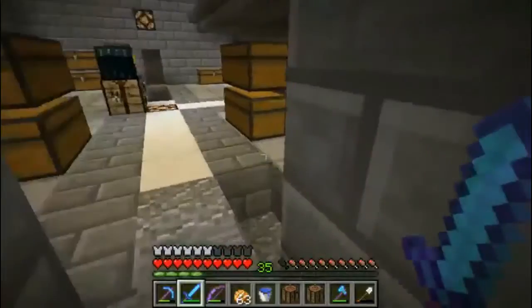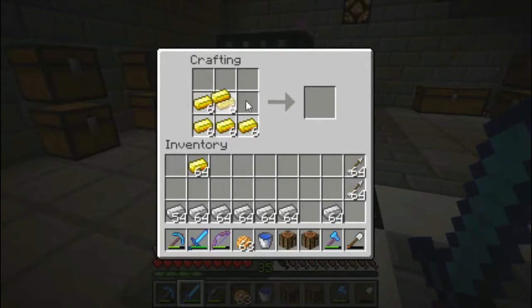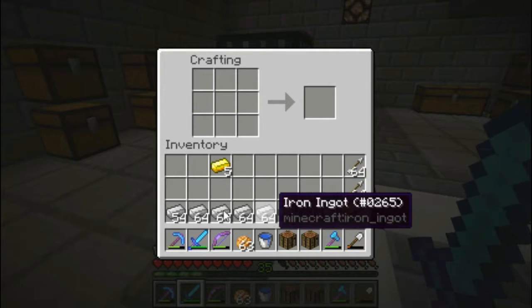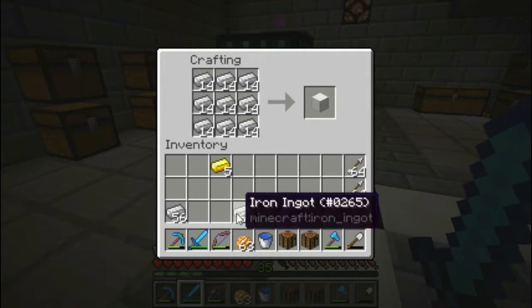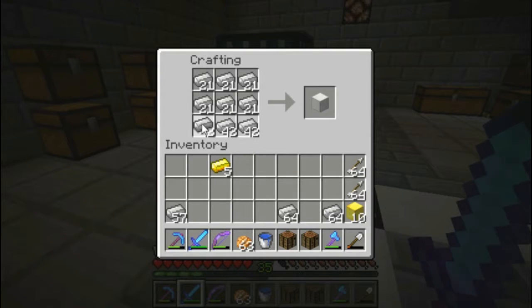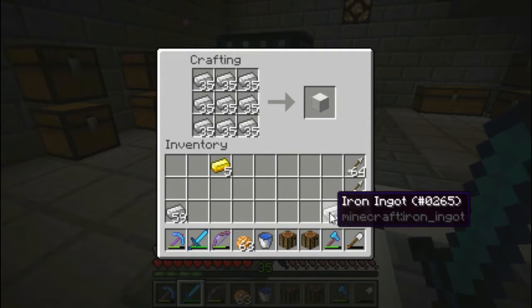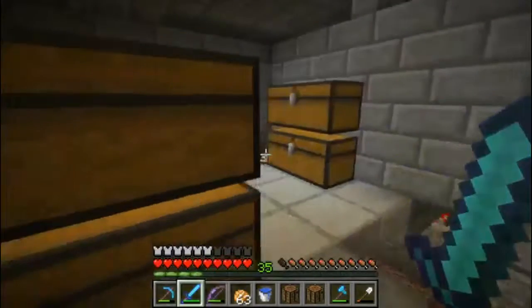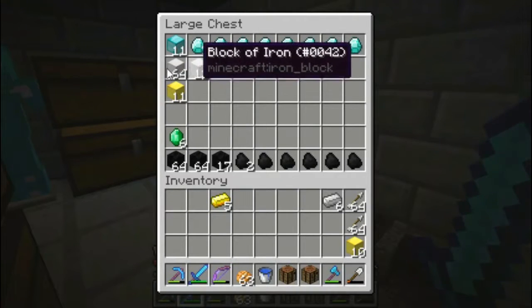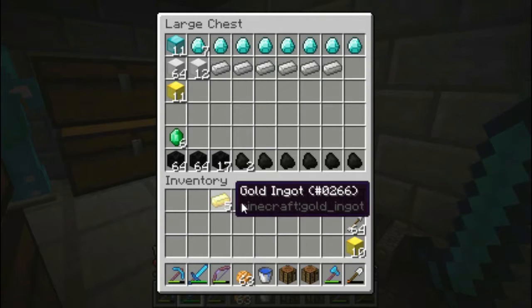All the gold and iron is done smelting. Let's turn all these into blocks. We've got 10 gold blocks. How many iron blocks do we get? We might have enough - actually no, we definitely don't have enough for a full beacon. A full beacon takes an absurd amount - I think you need about a little more than two stacks of iron blocks or gold blocks or whatever you're making it out of. So yeah, we're short.